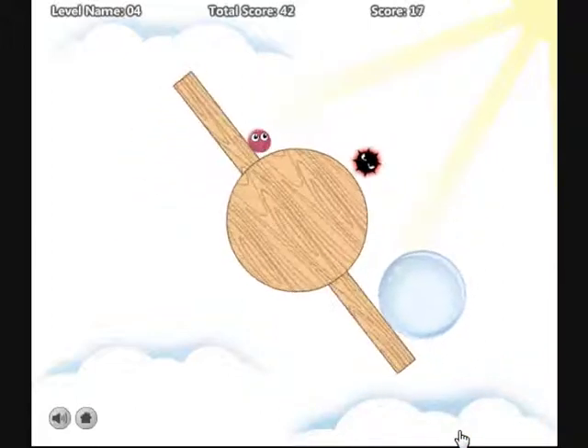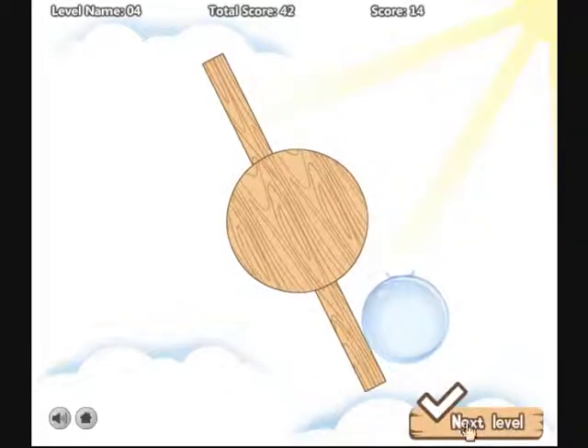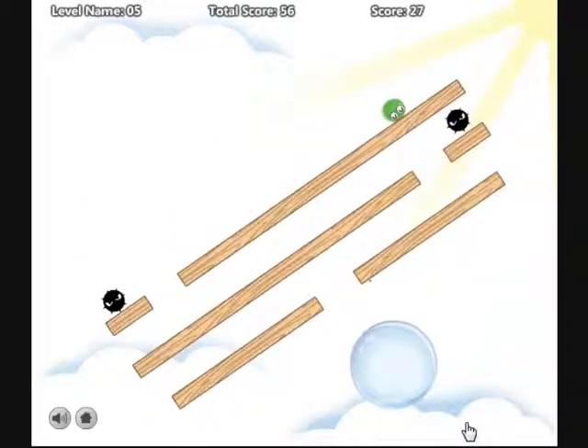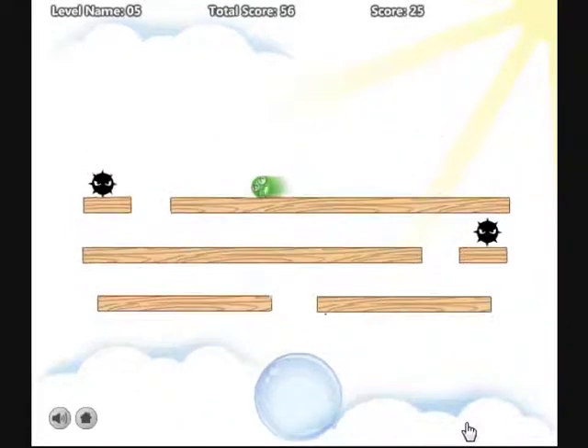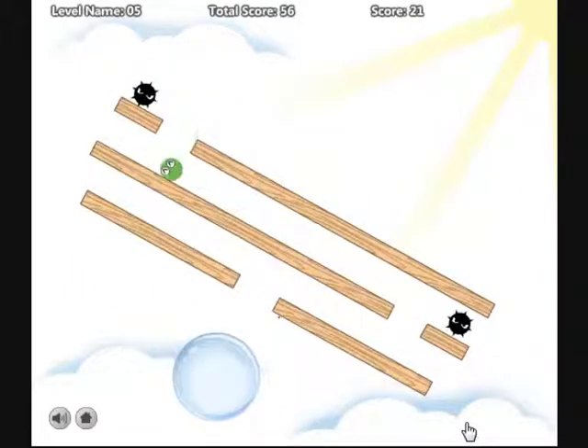The trick to this is to stay in the corner and wait for it to vanish. When it has a red ring around it, it means it's one that will vanish for about 5 seconds to let you go around it. You gotta be careful not to go too fast.